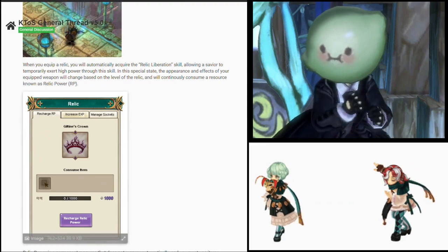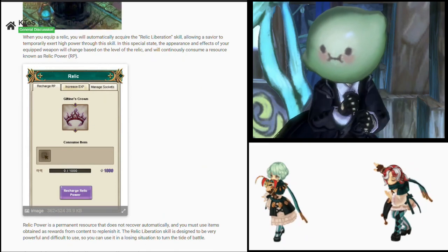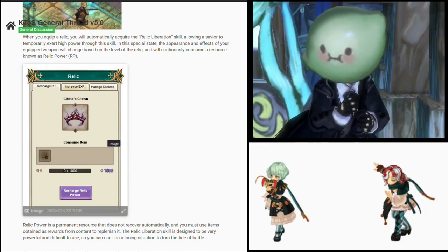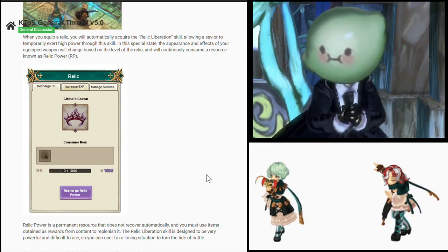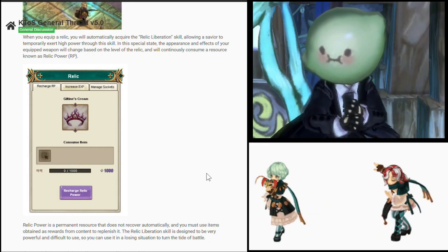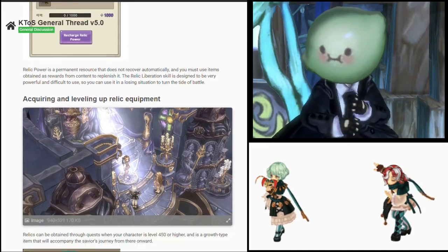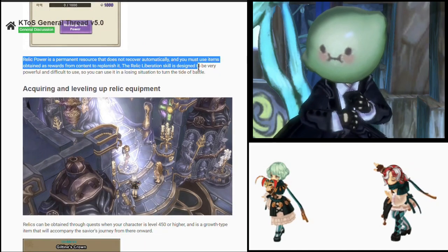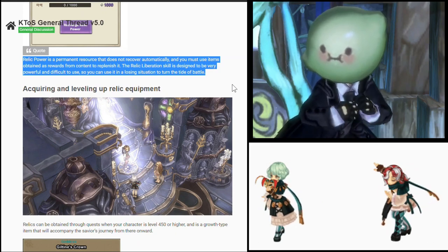Let's dive a bit deeper. Here is the relic UI — or menu, whatever you want to call it. There's the relic item and there's this 'recharge relic power' option. How much for each point of relic power? 1 TP? That's gonna be so funny if they did that. Anyway, according to this, relic power is a permanent resource that does not recover automatically, and you must use items obtained as rewards from content to replenish it.